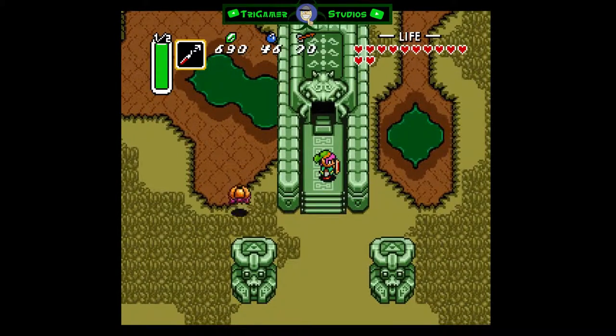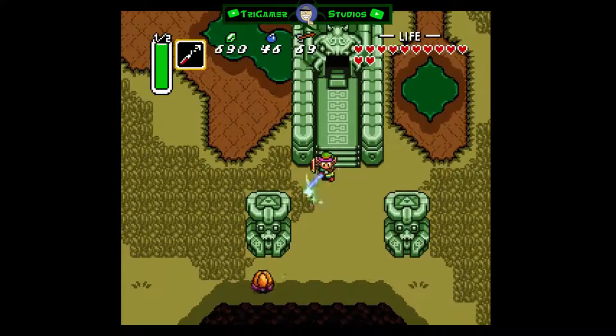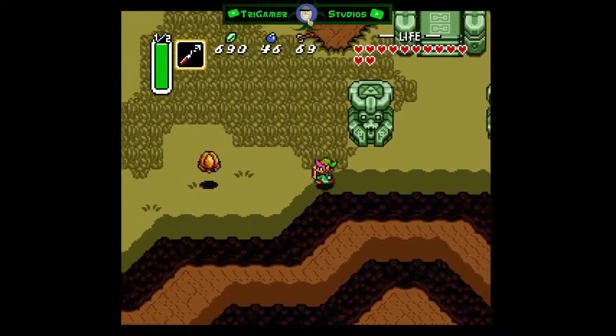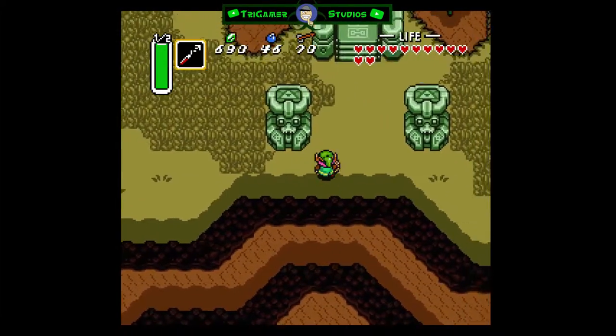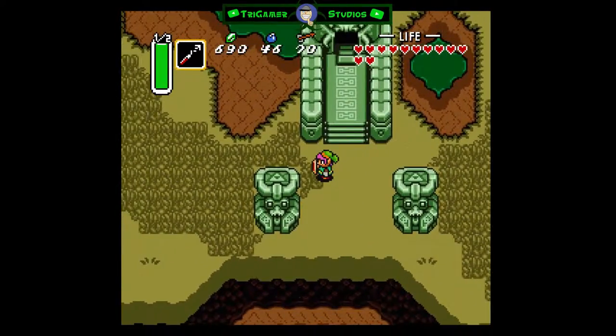Last episode we completed the second dungeon of the Dark World, collected the hookshot. And this piece of crap just came over here and tongued me a little bit, so he's gotta die. I'm gonna get my arrow back — I didn't want him to steal my shield. Don't touch my shield. That would not be fun to have to deal with in this episode.